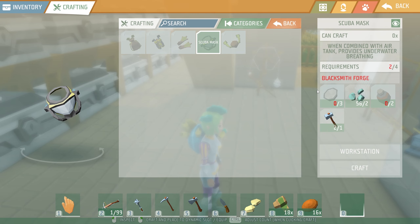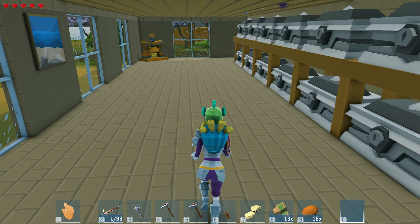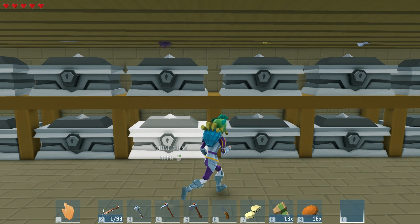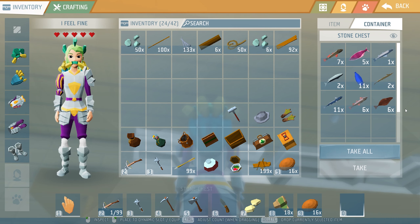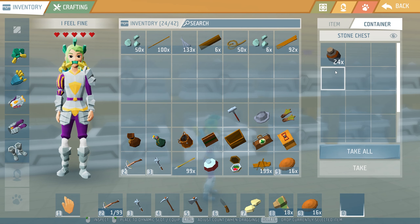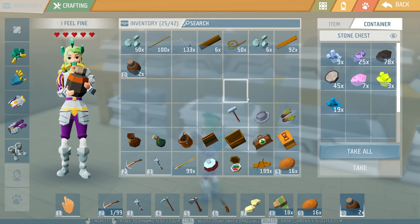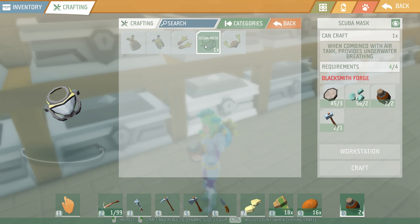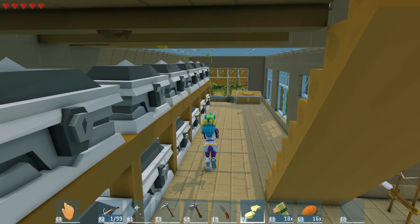Let's go back to the scuba mask. I just need rubber and fish oil. I did see I could make a lot of fish oil - I'm not sure why I wanted to save some of this fish. I think my fish are in this chest - yeah, I got a few catfish left. For the potions I just need two. Let's take all the rubber. Blacksmith forge - there we go.